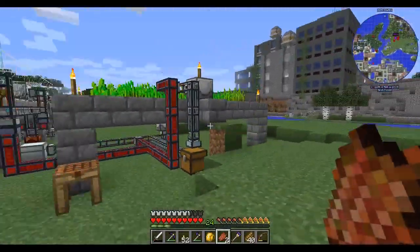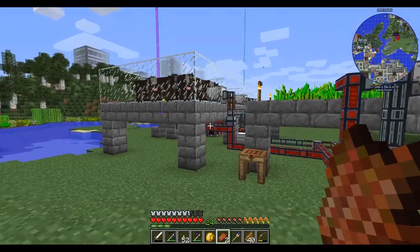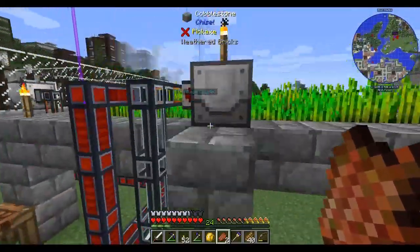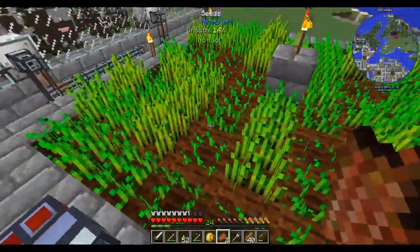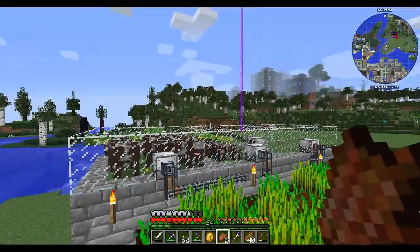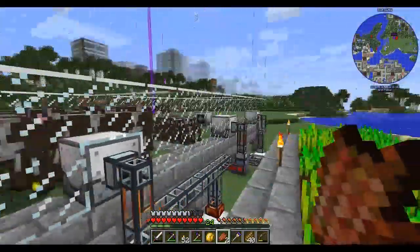Hi everybody, EasyBadFish here. Welcome back to my single-player world in the Direwolf 20 mod pack. In the last episode we built this monstrosity and it's having some issues, as I expected it would and as most of you probably already knew about. To start with, I only had a 3x3 wheat farm, and that clearly was not enough to make the cow part of this run fast enough to produce enough power. I've got plenty of babies but they are growing up very slowly.